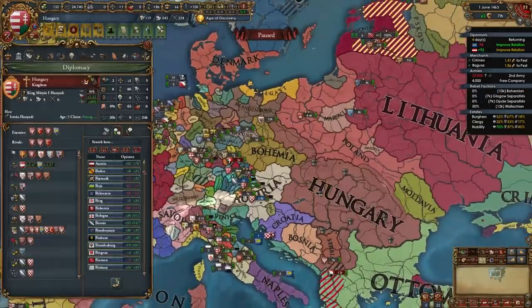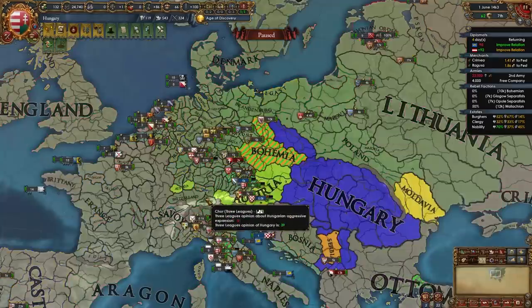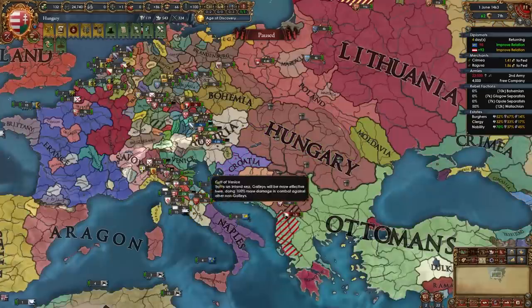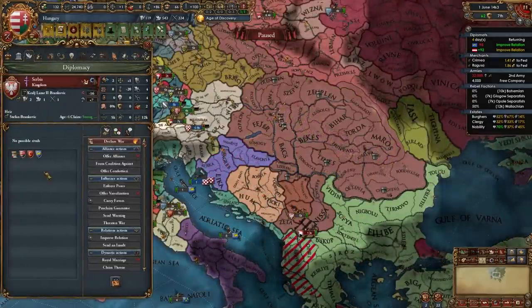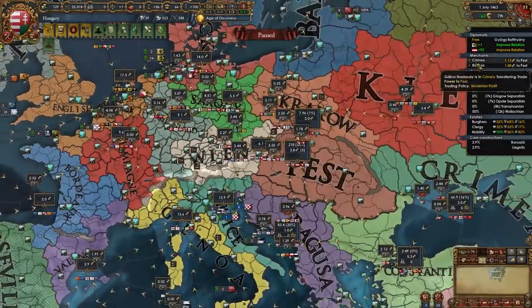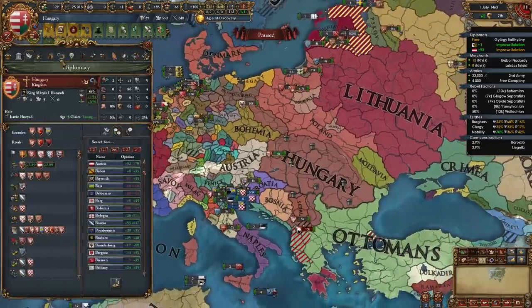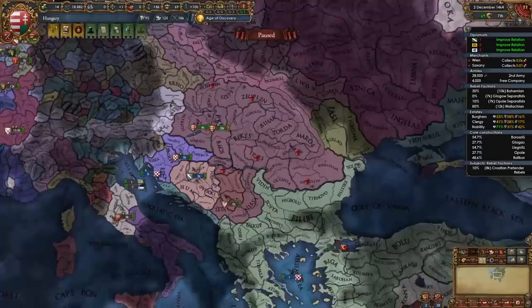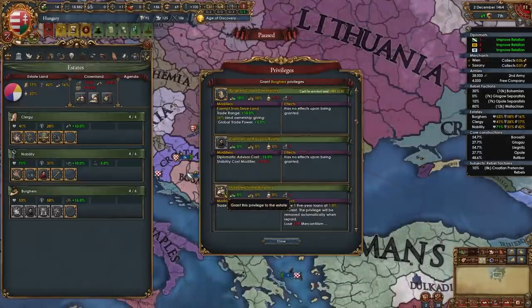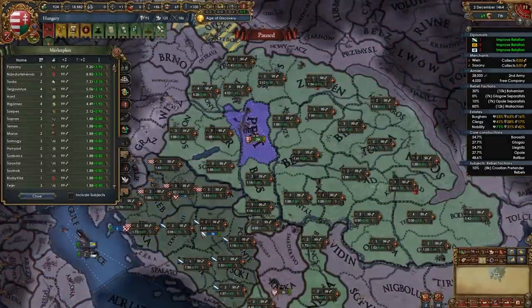That's your first war with Bohemia done — you've taken 5 provinces from them. After that you can take the mission Bohemia on Borderlands, which gives a restoration of Union CB on Bohemia. But don't take it yet — we're not ready to fight them, so save this mission for when aggressive expansion is lower. After beating up Bohemia or Venice, chill and improve relations with outraged countries. In my case I'll go ahead and finish off Serbia since our truce has expired and the Ottomans no longer guarantee them. Move merchants from Crimea and Ragusa to collect in Vienna and Saxony and tell them to establish communities.